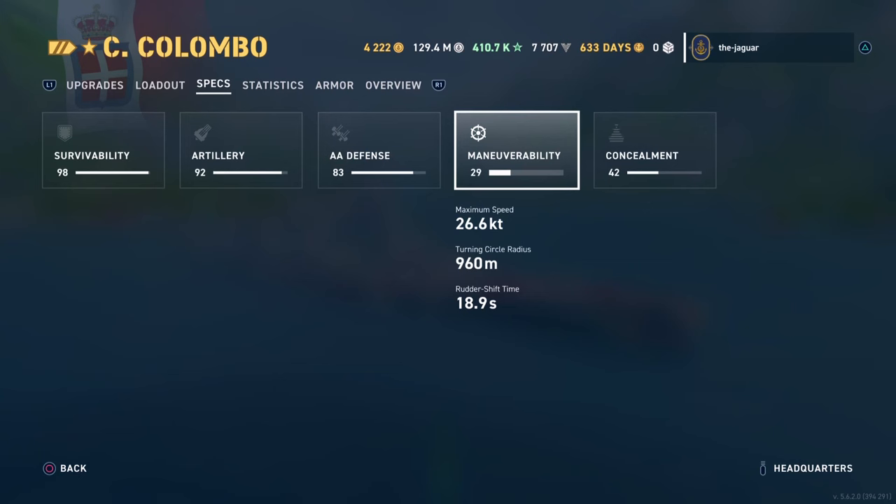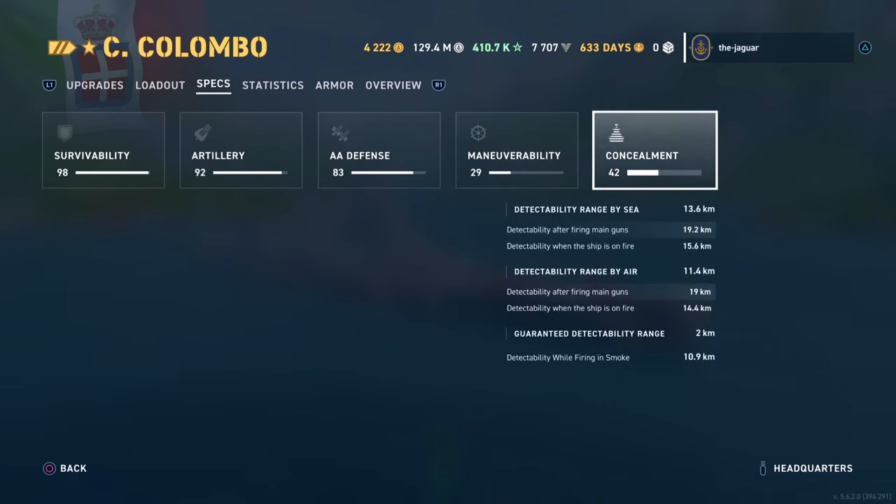Maneuverability: maximum speed is 26.6 knots. Turning circle radius is almost 1 kilometer. Rudder shift time is right around 90 seconds. Concealment: detectability range by sea is 13.6 kilometers, range by air is 11.4 kilometers. If you're firing in smoke, your detectability range is still 10.9 kilometers.